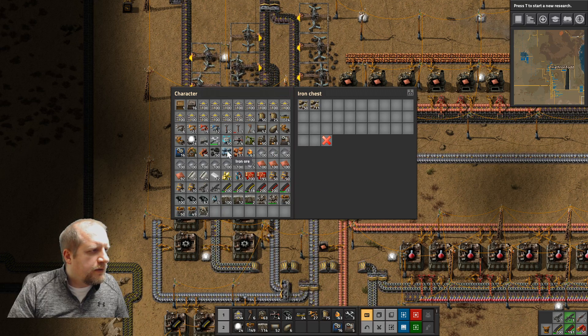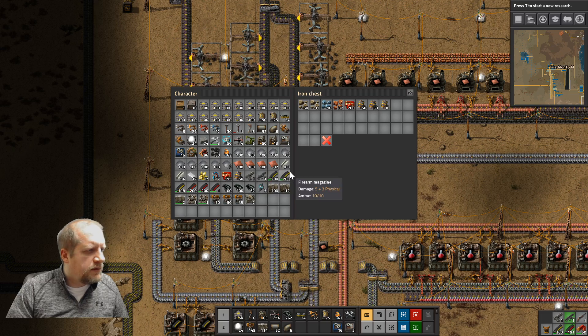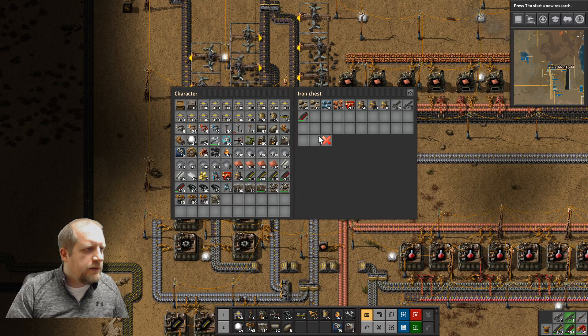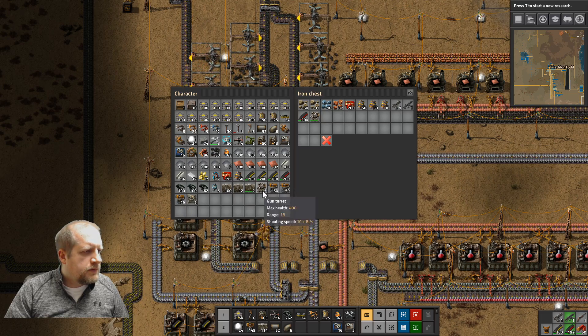Stone — we're going to have plenty out there. Iron ore, don't need it. Copper ore, don't need it. I don't want to carry around so many red circuits. Or engines. Or extra guns. Or one red ammo. Don't need that stuff either. Or an injured gun turret.